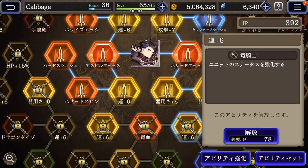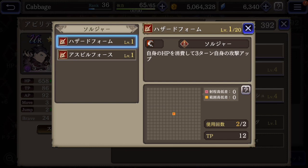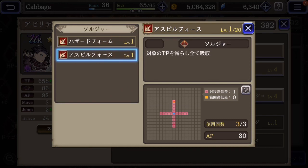And then here, if we go to ability set — this is maybe my favorite part of the entire game. Here is the main command — this is his base job, always available to him. If we long press on it, we can look at the skills he has available from his main job.